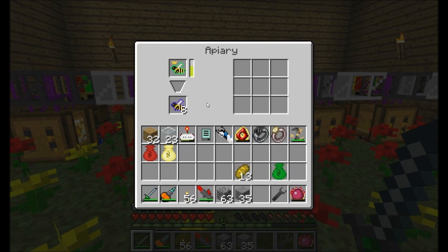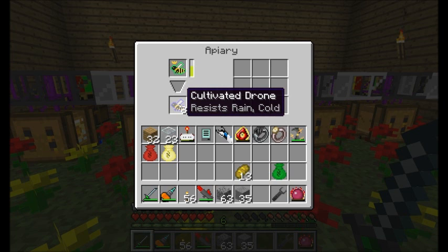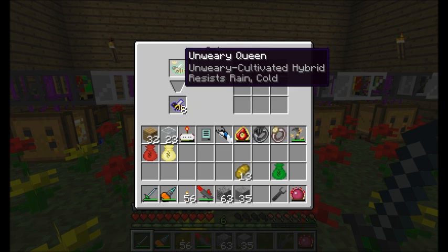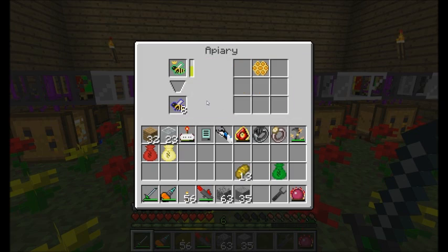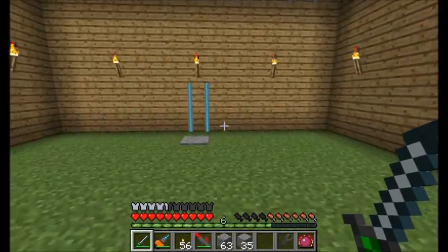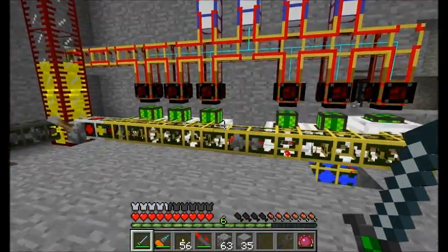Over here in my apiary, I have an unwary queen — currently the unwary cultivated hybrid. I've got about eight cultivated drones sitting down here. The purpose of this is that when this unwary queen dies off and becomes a princess, the unwary cultivated hybrid princess will land in the top slot, and because the cultivated drones are already in the bottom, it'll automatically breed with cultivated drones. I'm working my way back down to the cultivated chain because I need cultivated to get the next type of bee. But sitting there watching that bee die might be a little boring.